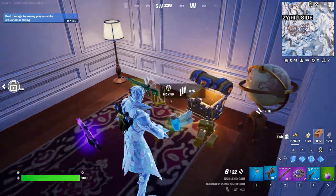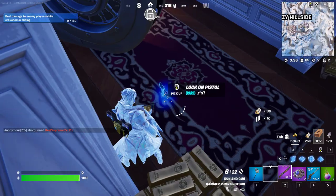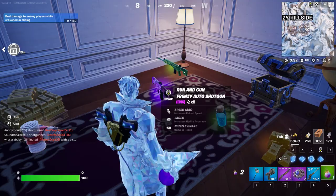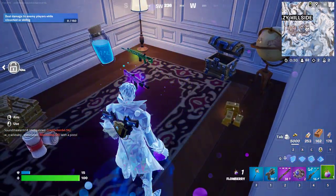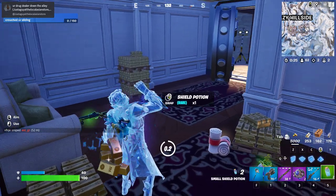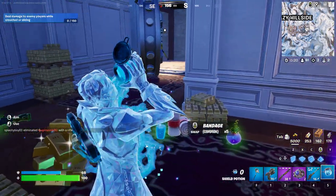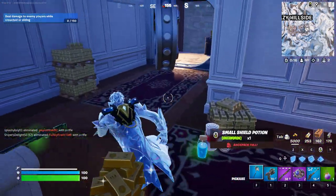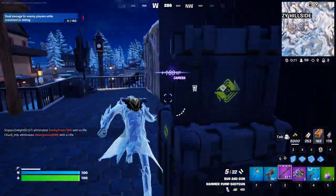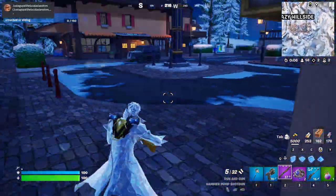I was just playing solo and I found this — it's the lock-on pistol. Why is it here? The devs can't explain it. The gun is actually from Chapter 4 Season 2, and for some reason I found it in Chapter 5 Season 1. It's pretty unexplainable. I don't know why I found it on the floor.